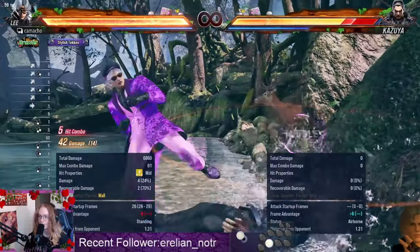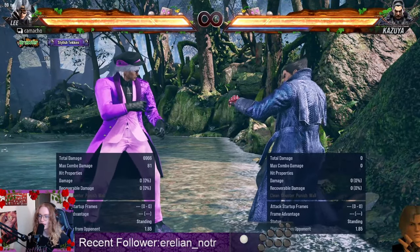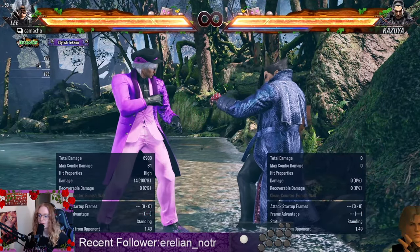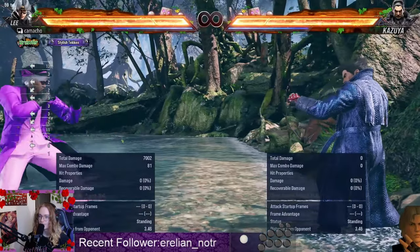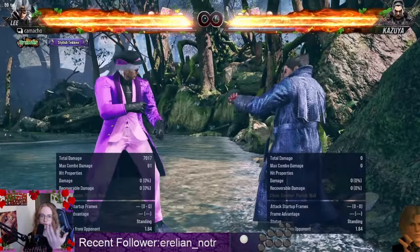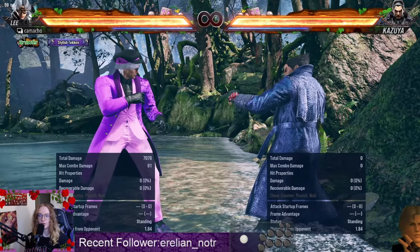4, 3, 4 does more damage — 48 plus 16, the numbers speak for themselves. The only thing you have to worry about is that since 4 is a high hitting move, you have to be aware — if you get a far away wall splat and they're slumped low on the wall, you're not going to be able to hit them. So when you get that low wall splat, that's when you would do the down forward 1, because it hits lower to the ground and it'll catch them.